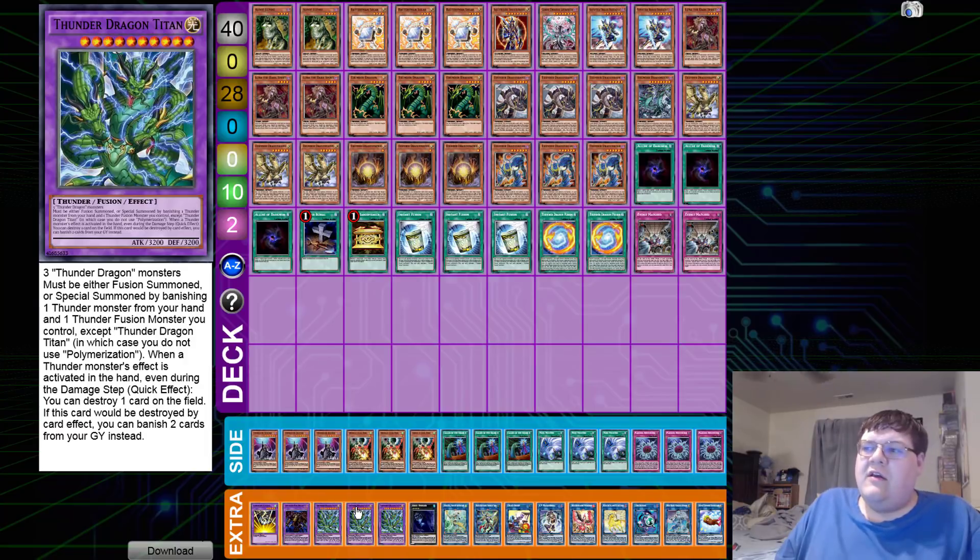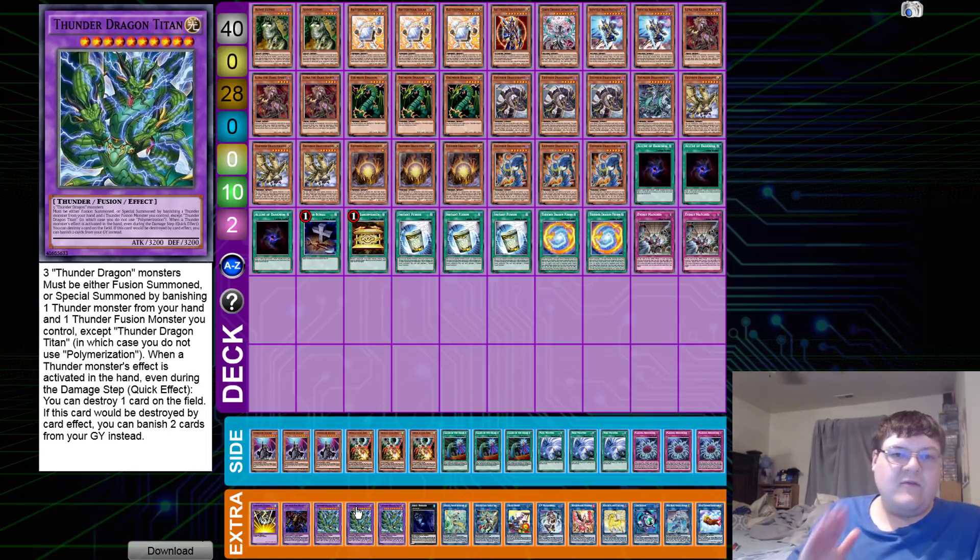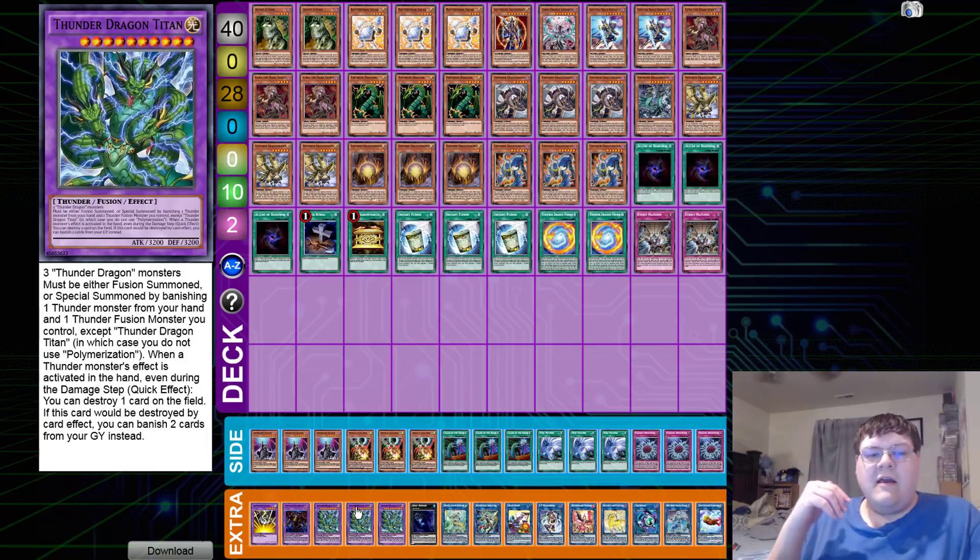This thing stands at a hot 3200. Josh was like, 'The deck primarily functions going second by using Titan's card destruction effect to deplete the opponent's resources, then you OTK with Titan, Black Luster, Avermax, plus any of your other big monsters. You can also go first and set up an IP, Abyss Dweller, and a Titan to interrupt the opponent's plays.' Your deck still does what you do — you're still able to grind out games.